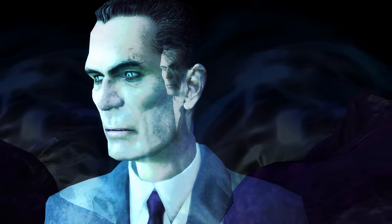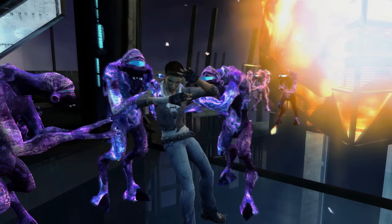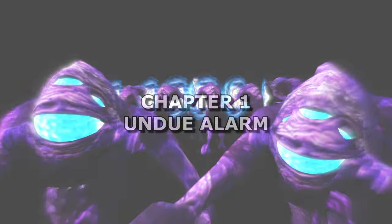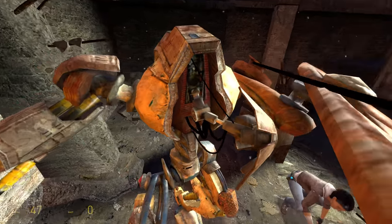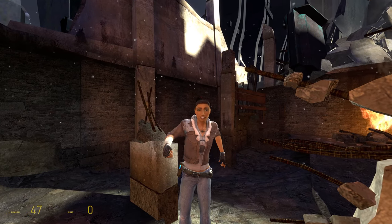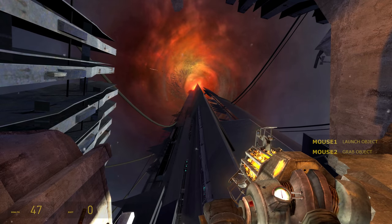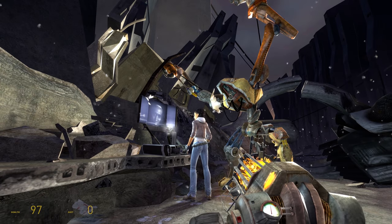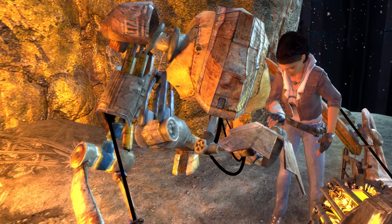Episode 1 starts with a bit of a cop-out. The Citadel has just exploded, Gordon's been put into cold storage, only for a bunch of vortigons to magic into G-Man's world and hold him in place while they rescue Gordon and Alex from almost certain peril. You start under some rubble until Dog finds you. You and Alex get told the Citadel's about to blow, but then the plan changes to heading back inside to slow the reaction and give everybody enough time to escape.